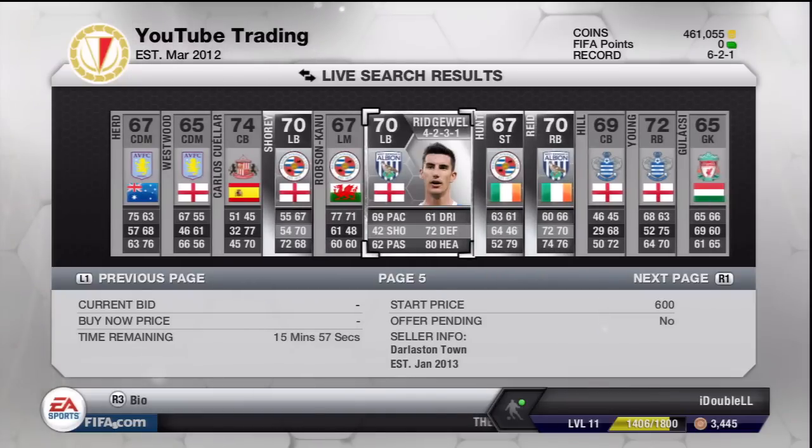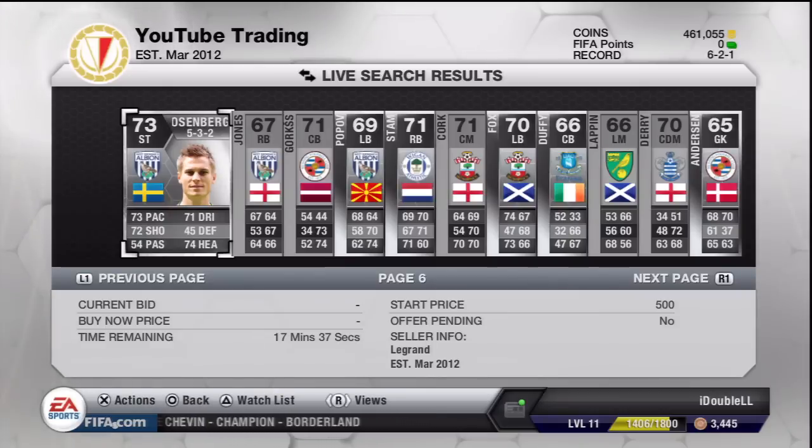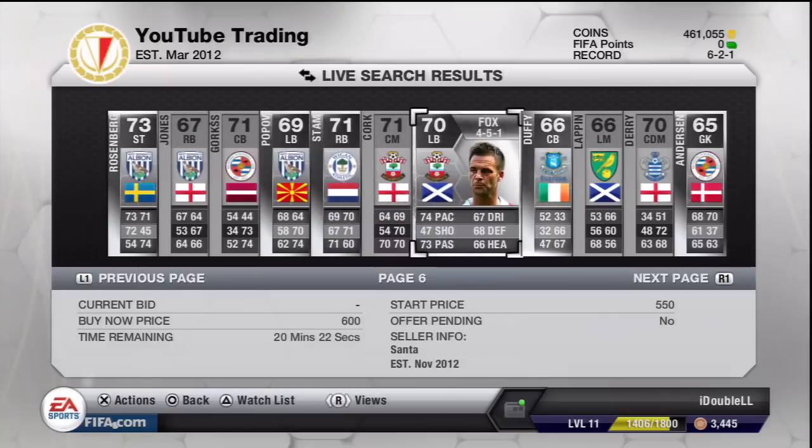Ridgewell is quite good — he's got 72 defending for a left back and 80 heading, and you can slip him in at center back if you want, like a Micah Richards type player. Stamp goes for about 1000 coins, so bid up to about 600 coins on him. And this Fox — I don't know why he's listed at 600 coins, he normally goes for more than that.